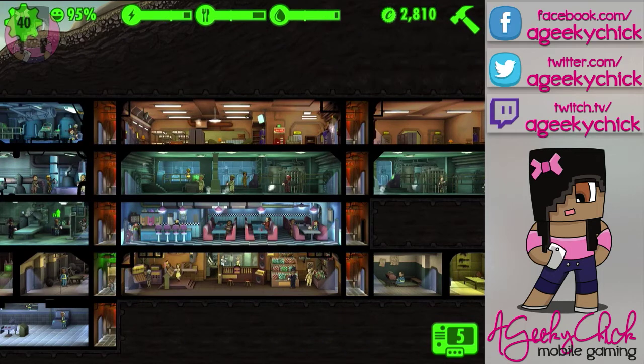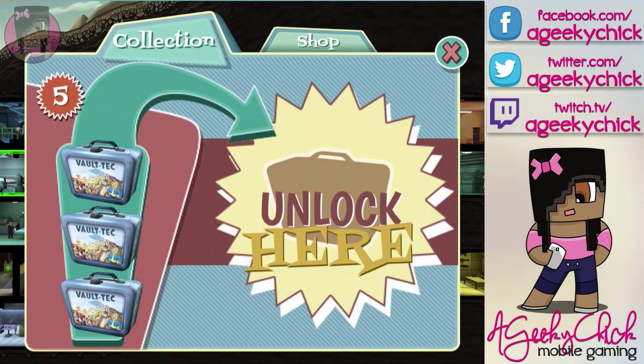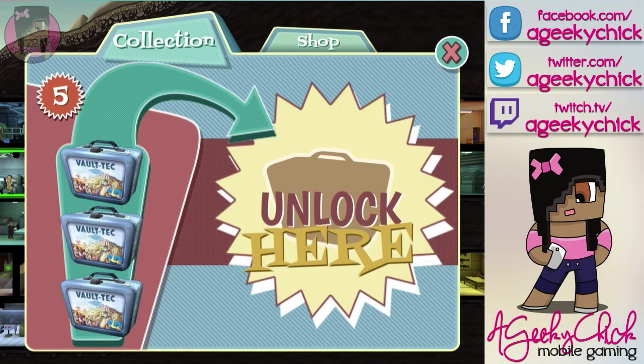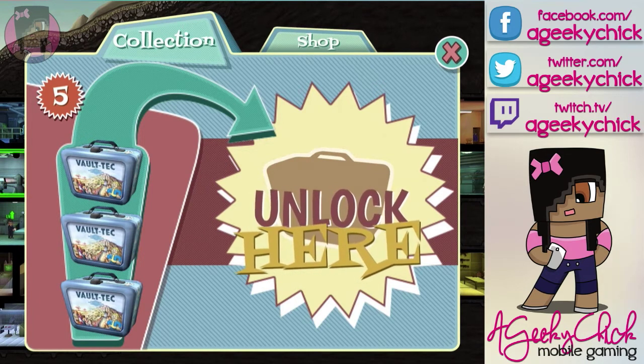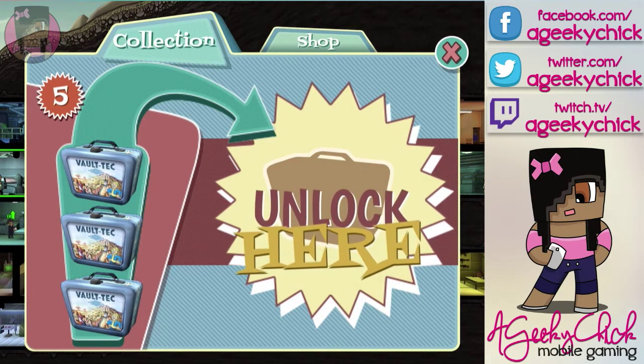If you're playing the game and you have any questions, definitely leave them in the comment section. My next video on this will probably be kind of like a tips and tricks or a how-to, with more explanation on how to play the game. But today I am opening up some lunchboxes for you guys. Just like other games, you can buy packs — they have lunchboxes and they give you like four or five cards each. They can unlock different things, whether it's caps, which is kind of like the money system, extra dwellers, legendary dwellers, or weapons and things like that. So let's go ahead and start opening these.